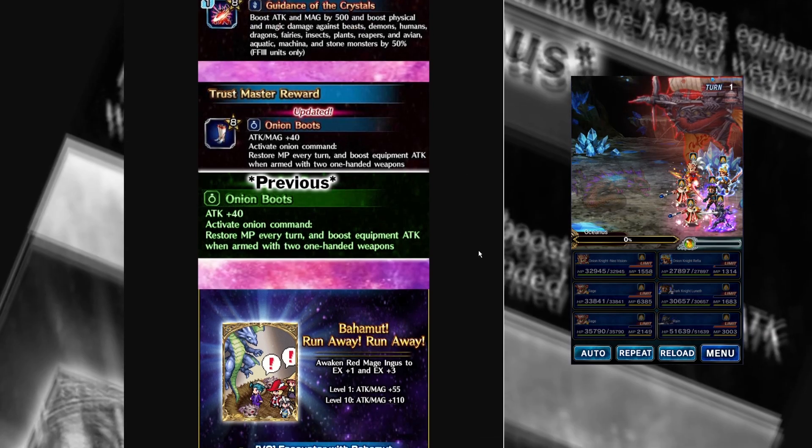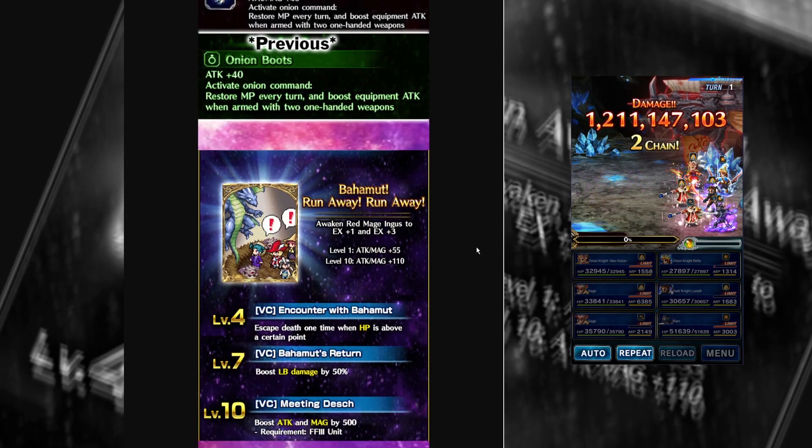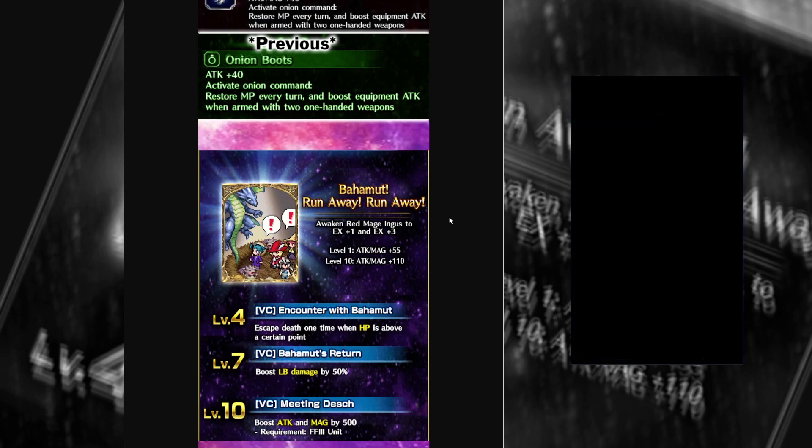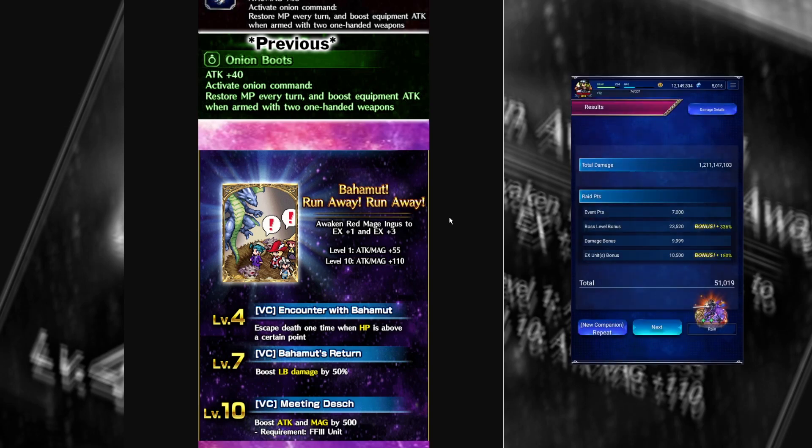We have the last item on the list for this week — the Vision card that comes with Ignis. I love it, just for the art. We have Bahamut — 110 attack and magic. So for hybrid units, it has Guts, LB damage 50%, and for Final Fantasy III units, attack and magic for 500. Thoughts?